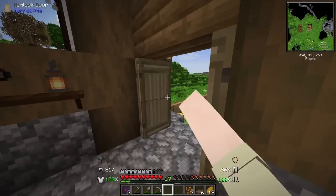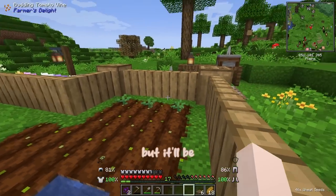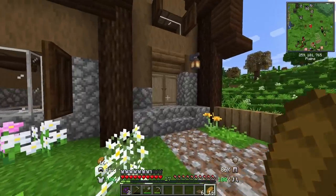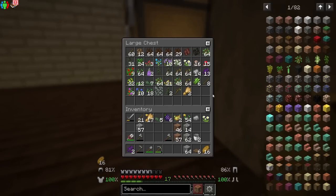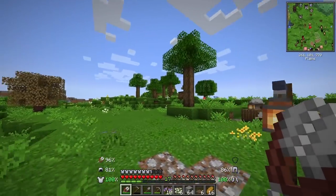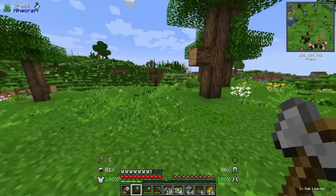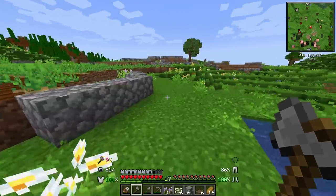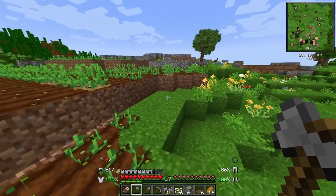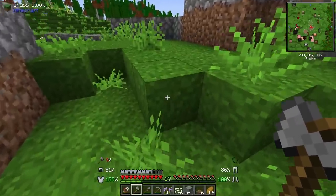I'm actually going to trade these wheat crops out for tomatoes because I want a little modded plant in my front yard. We only have three right now but it'll be so cute to harvest little tomatoes. Now I would like to complete the walls and the pathway of our little fields. I want to get some flowers and of course lots of stone - this probably isn't even enough stone. I'm going to shear some of these oak leaves for little bushes around the wall. For the actual pathway I would like to do maybe a coarse dirt pathway - that would look really nice, but I kind of need some gravel.